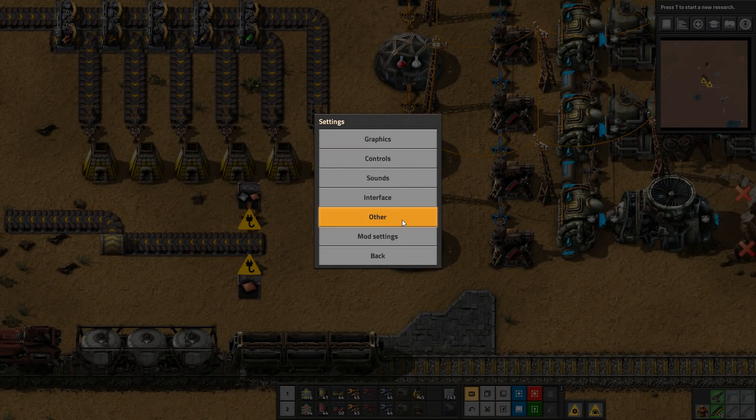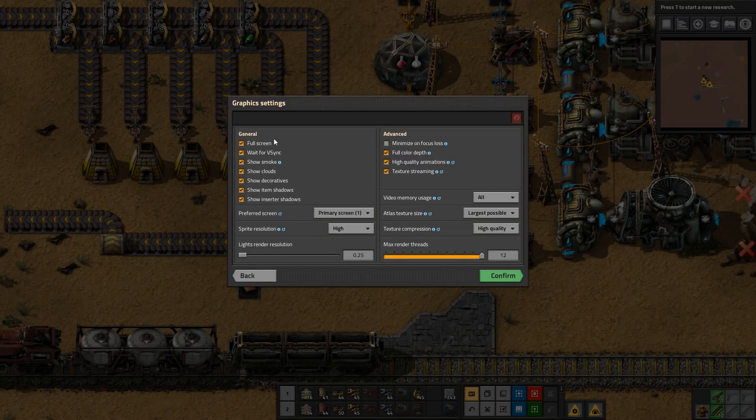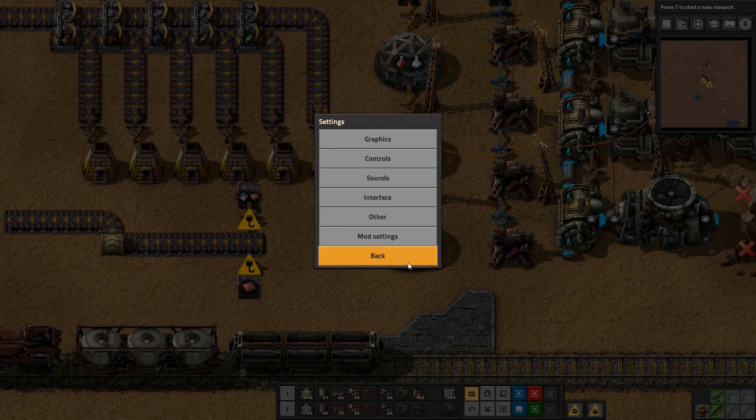In the options menu there have been quite a number of changes, and I really recommend people have a look through the new options menu. In graphics, there is 'show smoke' which is clearly marked here as disabled to increase performance on low-end video cards. Because of the optimizations in 0.17, 99% of people will never have to disable smoke again, but the option is there. 'Show decoratives' is one I have a habit of turning off — it removes some ground litter.